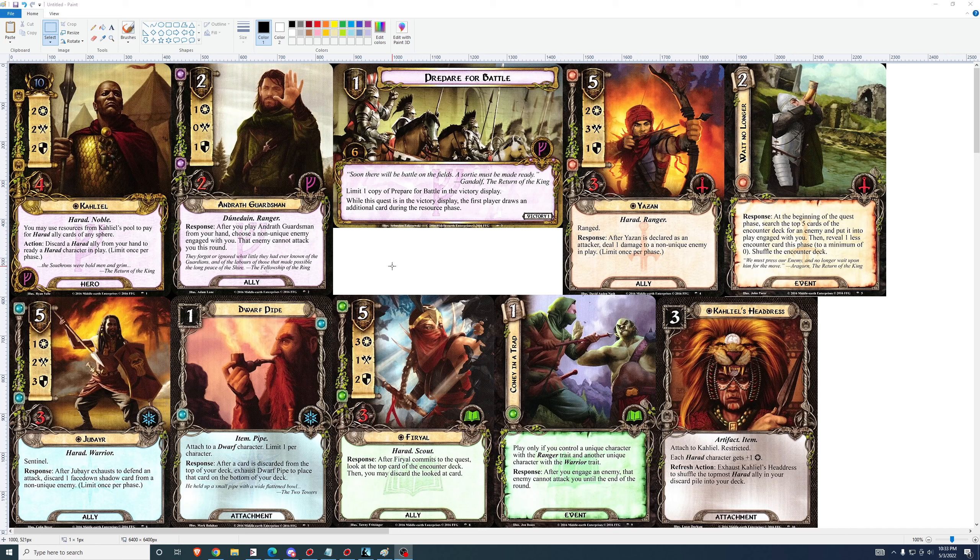There are going to be quests in solo play where Furial or Jubire are going to be extremely good if you set up your deck to make them work. They have their place against some very difficult quests. Khalil not as much, because his abilities specifically aren't very good in the early game — there aren't any low-cost Harad allies, and you don't really want to be discarding your Harad allies until after you've already played one. It's possible Khalil is better than I think he is, but Jubire and Furial I like a lot.